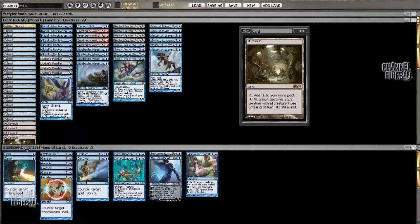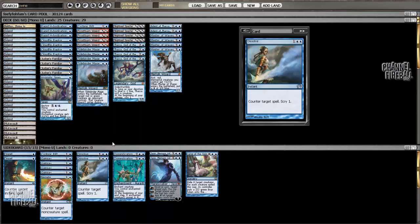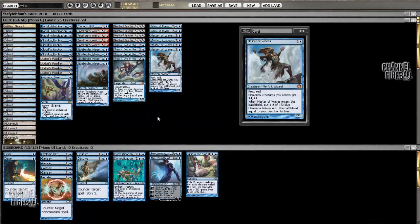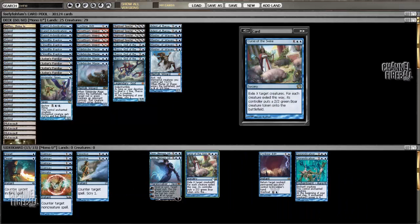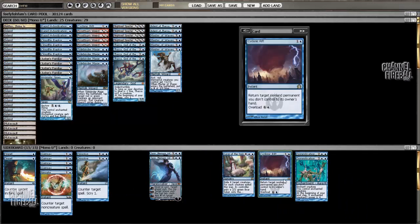In the sideboard, most of the cards are devoted to the Control matchup. Because Mono Blue is a synergy-based deck, you really cannot sideboard very much. So I like to limit myself to sideboarding 2 or 3 cards in every matchup, except for Control. The cards that you normally board in are Cyclonic Rift, Domestication, and Curse of the Swine — some combination of these against creature decks.